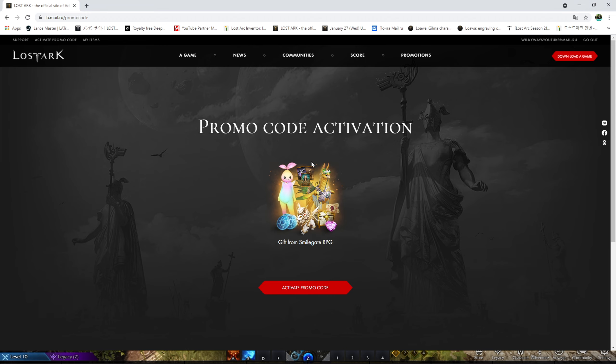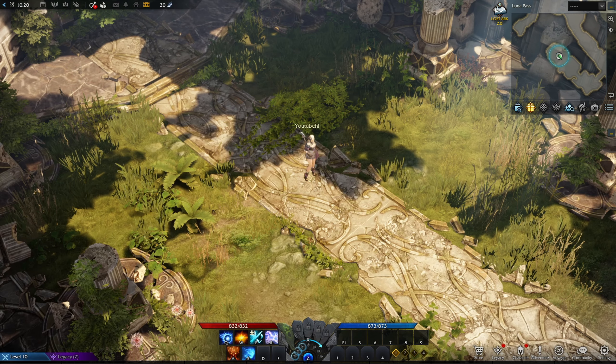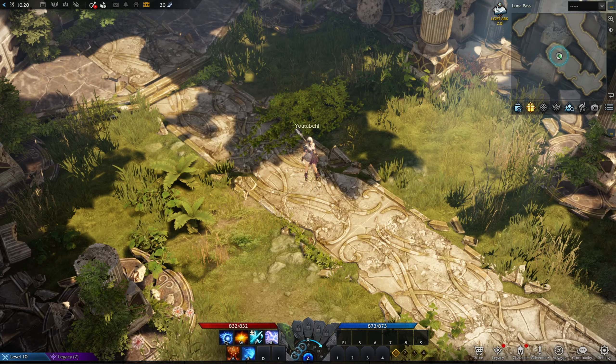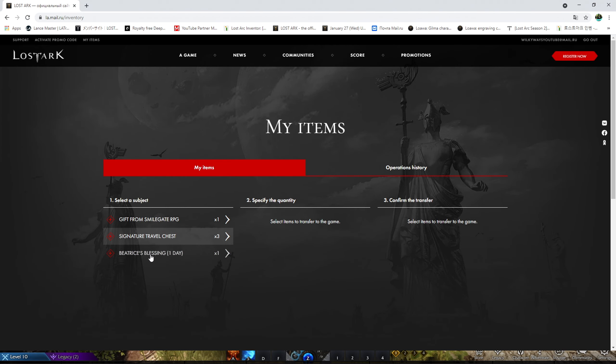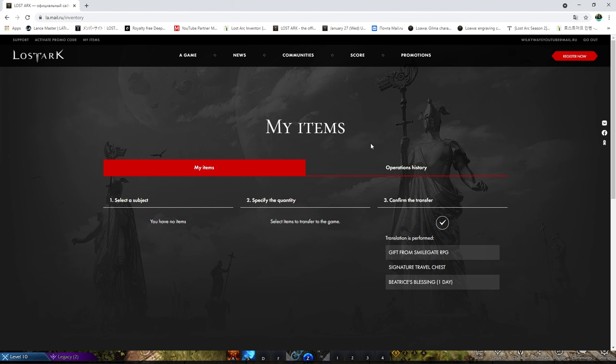After pasting the code, click View Content — this shows you the package you are about to redeem. You still need to click on activate promo code. If you leave this window without clicking it, nothing will happen. Once you click it you'll see the check mark — now you've actually activated it. But in-game there's still no box yet. Go back to the website, go to the top right corner, click on My Items, and you'll see a bunch of items. What we're interested in is the Gift of the Smilegate.